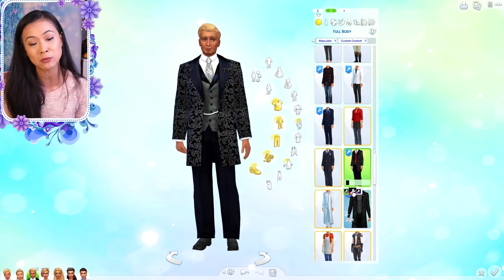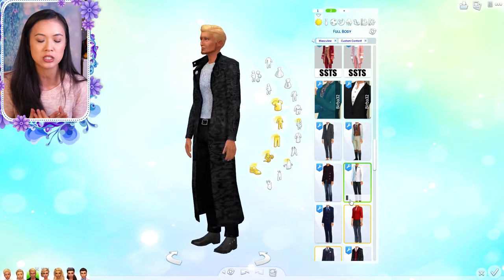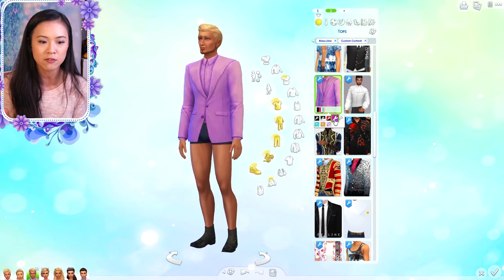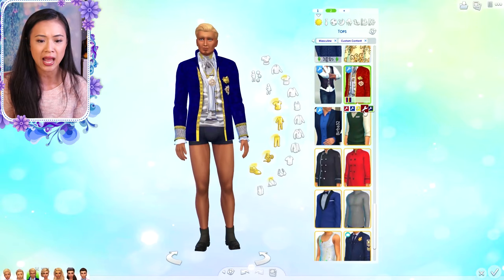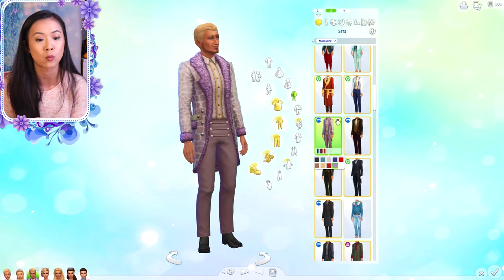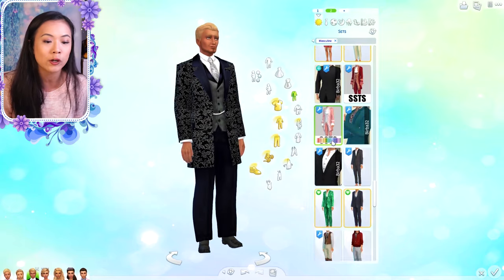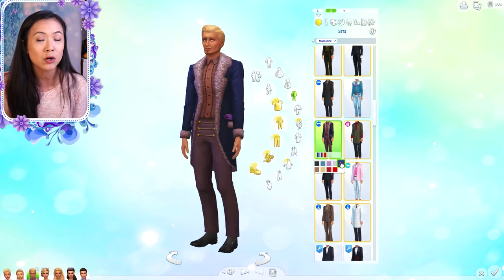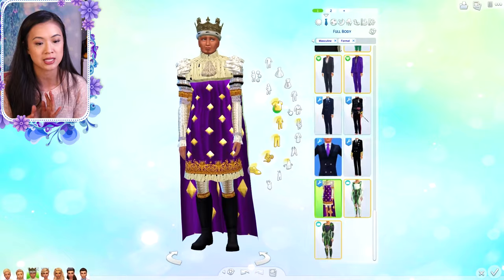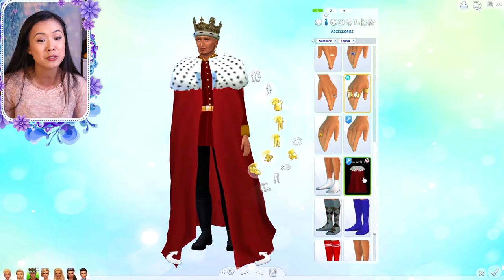I played a lot with the outfits here. I've gotten many new outfits, especially since King Henry became King. I found this one outfit I never knew existed — it's part of the Get Famous pack. I have a very similar outfit in my custom content, but it doesn't come in purple or pink, so I didn't give it to Henry because those are their royal family colors. It's so limiting — I have so many great royal outfits but he can't wear a lot of them. I'm working on a custom content video with links for you guys.